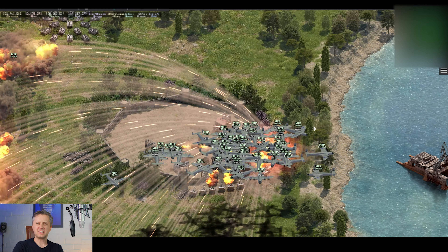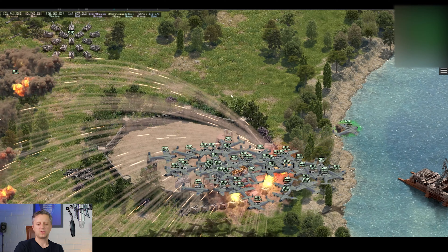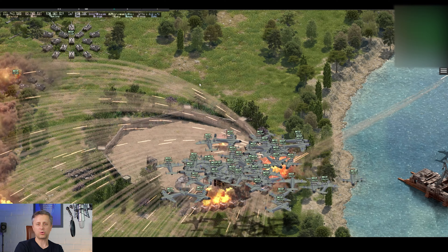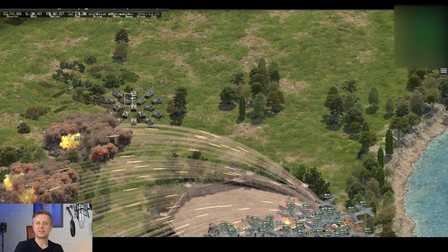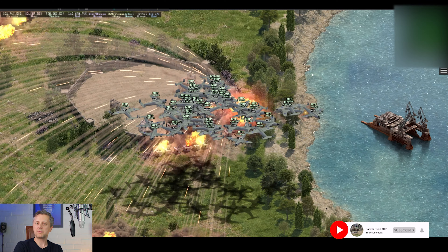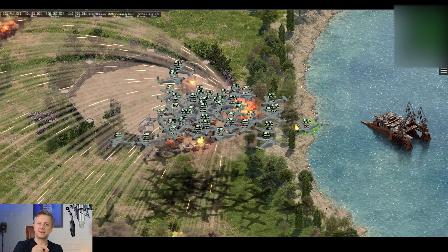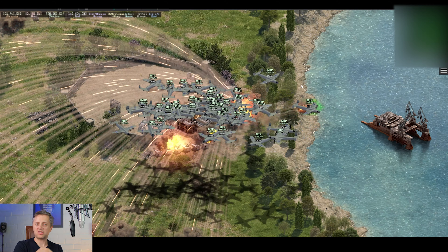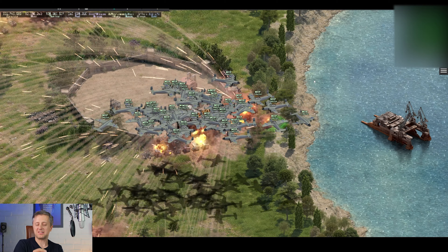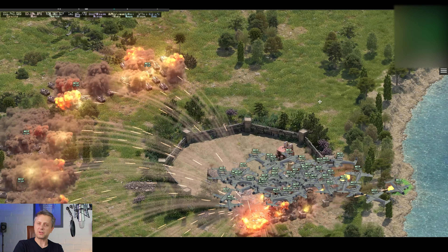That tactic will only work well if you have just one row of flak. If you have a second row of flak, or even a couple of flak guns in a second row, it will be difficult — because you won't be able to save the targeted plane in time. It's so hard to actually click the plane being targeted that it will go down before you can move it.